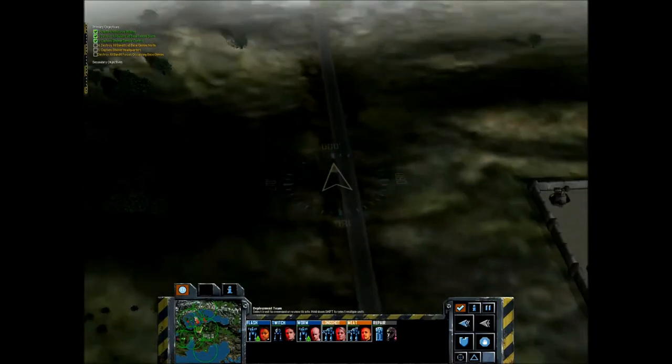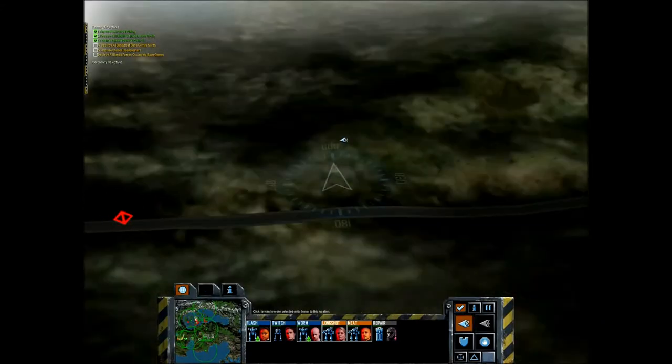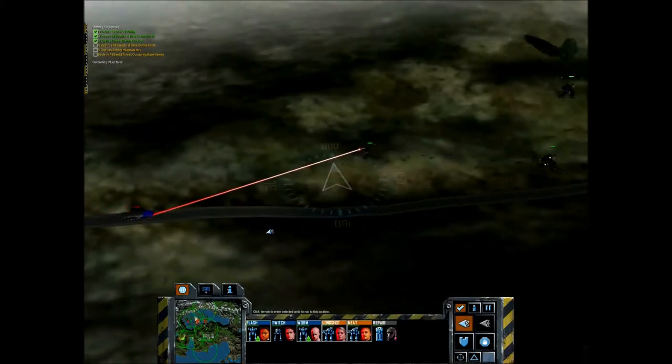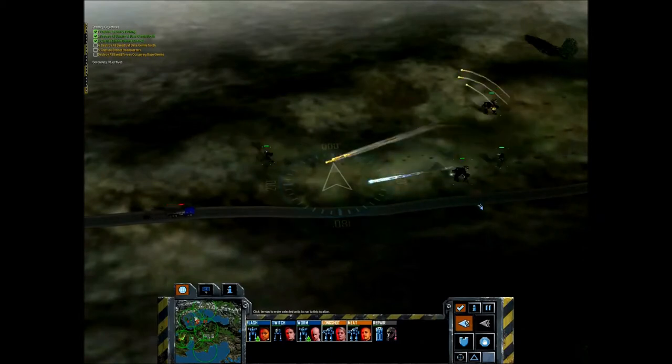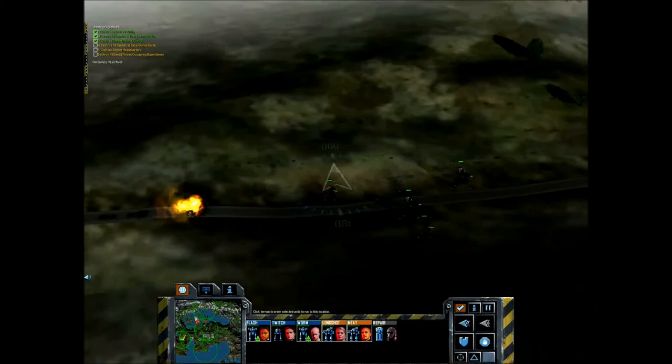If you're charging an LRM carrier, sometimes it's useful to start running at it, then when you see the missiles about to hit your mech, slow down to a walking pace just for that split second while the strike happens, then go back to running. It's a good way to avoid any kind of critical hits that might happen at that moment.